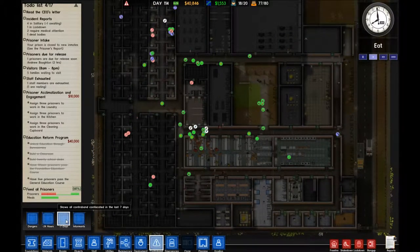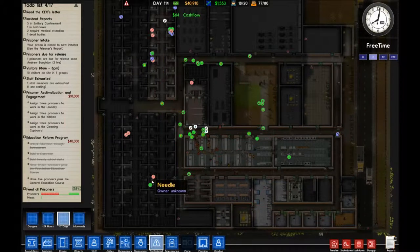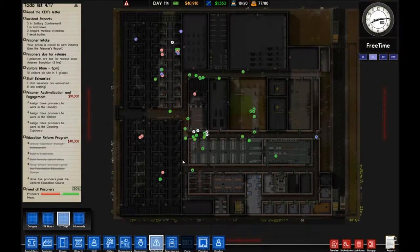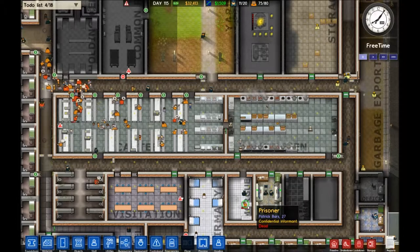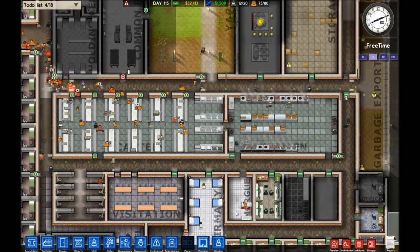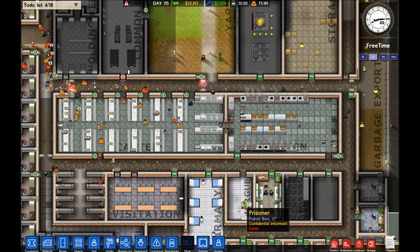Generally if I look at my last seven days I've still got loads of contraband — it's going to be a long hard process to stop all of this, but that's all part of the game. I hope you've enjoyed this and that some of you weren't aware of these features and will now go try them out. Feel free to leave comments. Quick update: Patrick Bars didn't survive another night — he got beaten severely and is now dead on the morgue slab. Use your confidential informants wisely and don't abuse them like I just did. Thanks for watching!